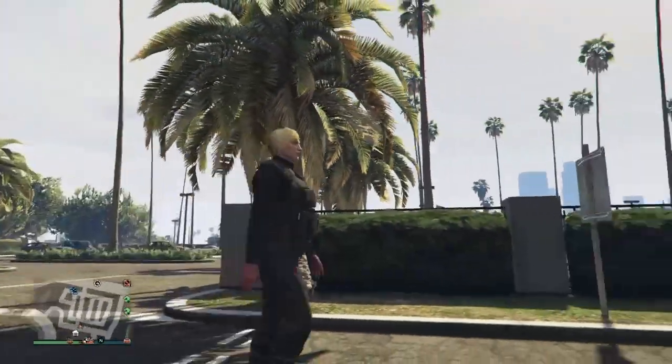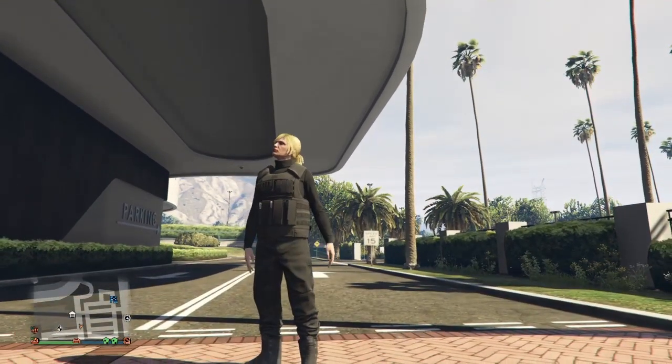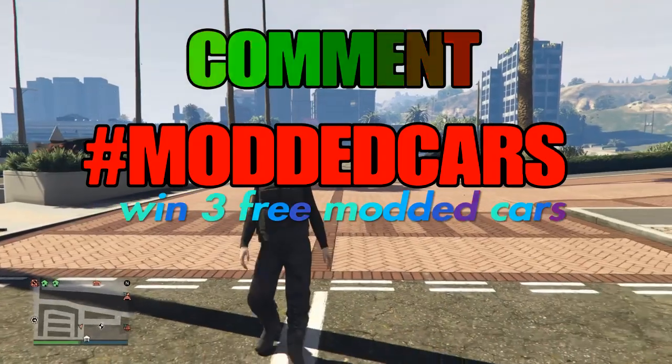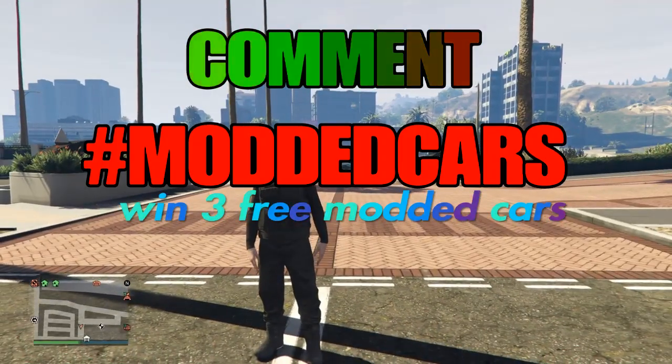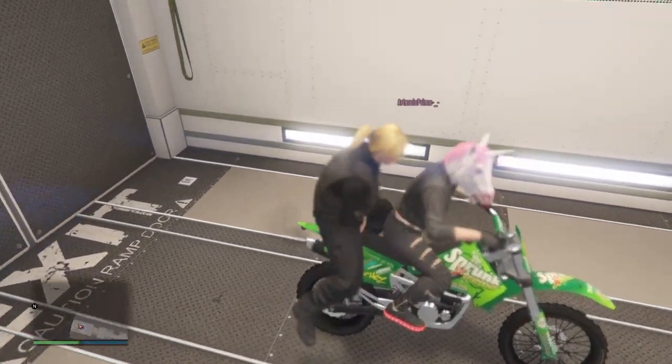What up YouTube, this is your boy Maid and I'm back with the simple glitch out method that you can use when giving cars to your friends. In this video we'll be going through a one step glitch out method that you can use to request AA trailer special vehicles and aircraft while glitched out giving cars to your friends.